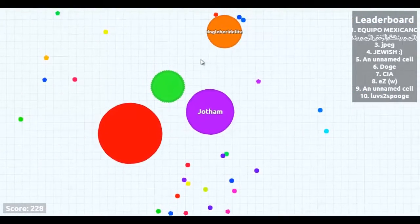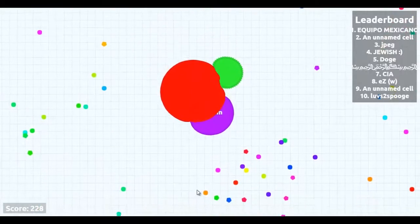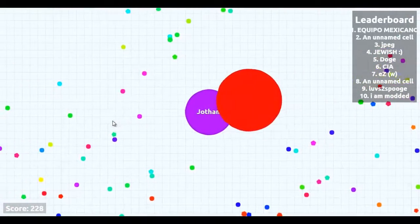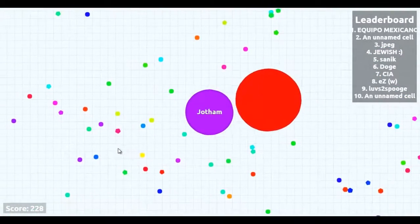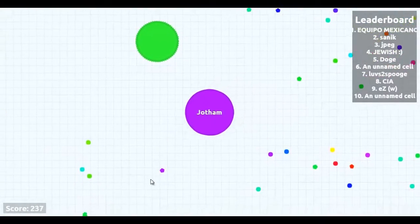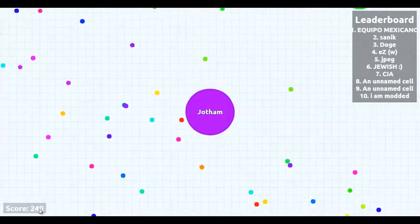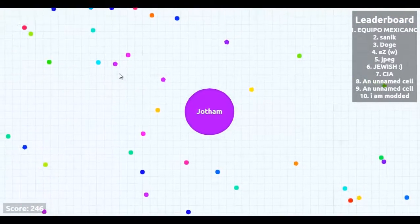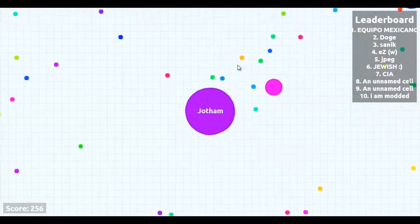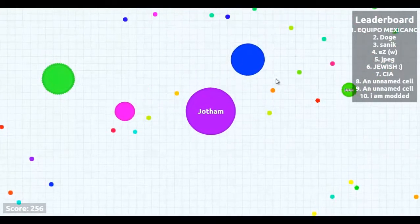Hopefully I can navigate around this virus and lose him. If he tries to split right now, he's not going to be large enough and I'll probably be able to swallow one of his counterparts. But if he actually gets close enough to me, I'm in big trouble. I have 237 mass, now 240, as you can see down here at the bottom of the screen. I really don't want to die because that is actually a fair amount of mass. I'm just going to go around eating these little dots and see if I can make the leaderboards.